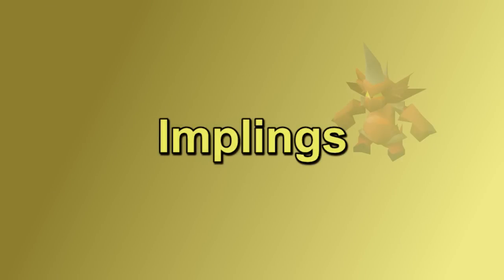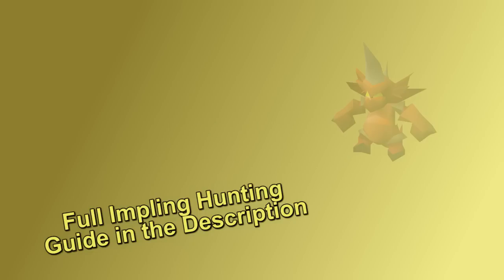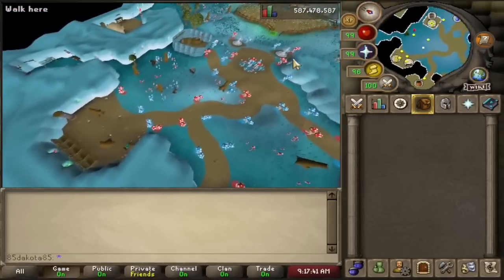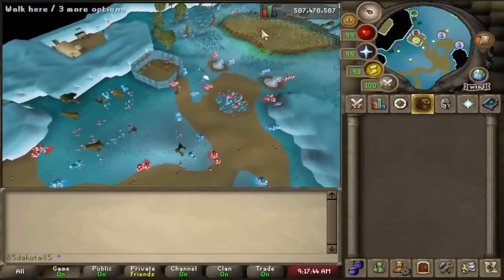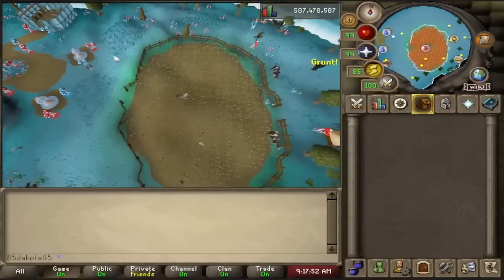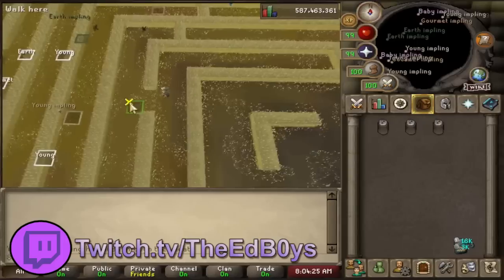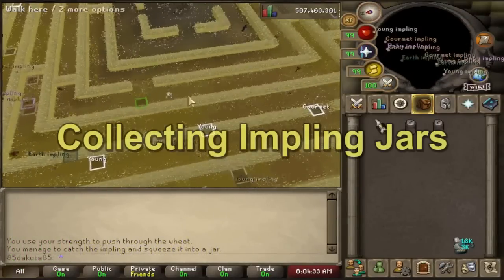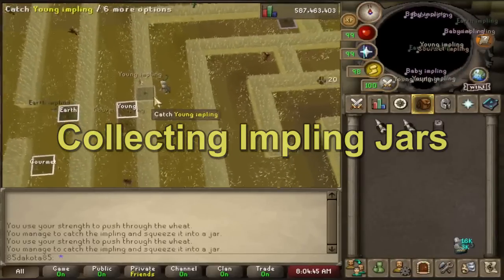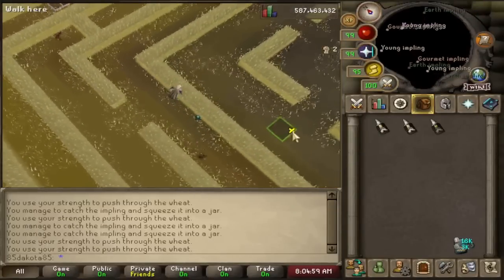Next for Hunter money making, we're going to get into some Impling hunting. I have an Impling hunting guide linked in the description that goes into a lot further detail. To make good money from catching Implings, you're going to need to do it in Puro-Puro. To get to Puro-Puro, you have to enter the center of the crop circle in Zanaris. There is also going to be a portal in a random crop in the overworld that changes every 30 minutes, so technically you don't have to do Lost City to access Puro-Puro, but it's basically a requirement if you want to make good money here. There are a couple of ways to make money from catching Implings in Puro-Puro — I'm just going to start with collecting empty Impling jars. Empty jars currently sell on the Grand Exchange for right about 750 GP.